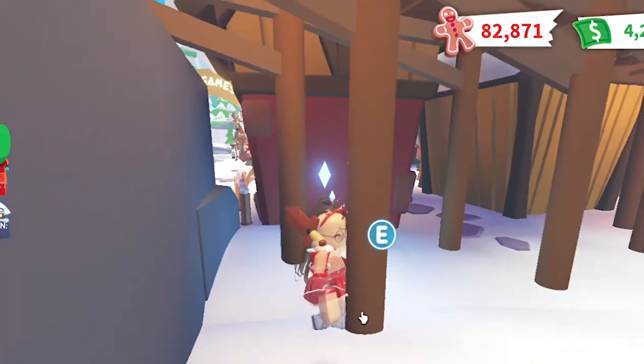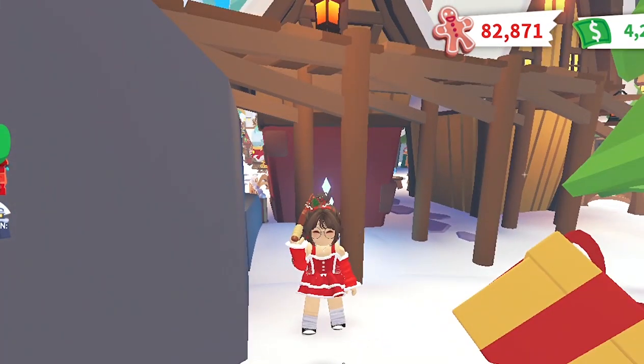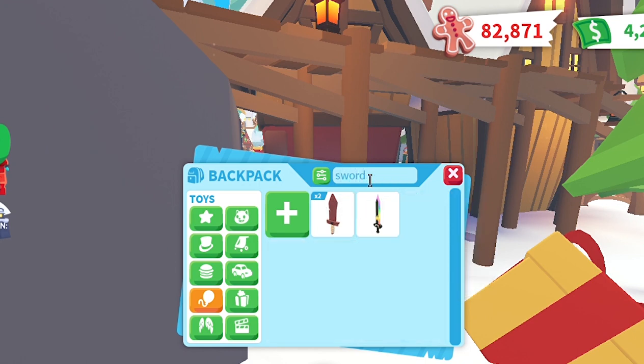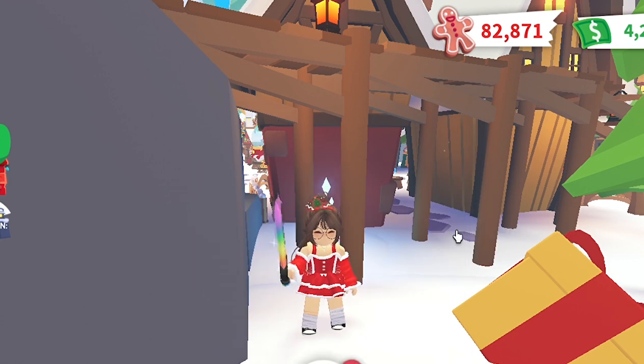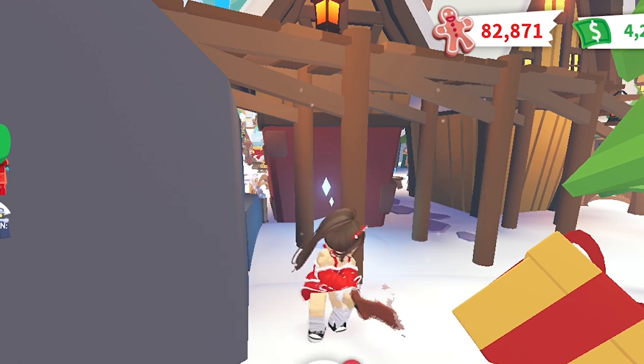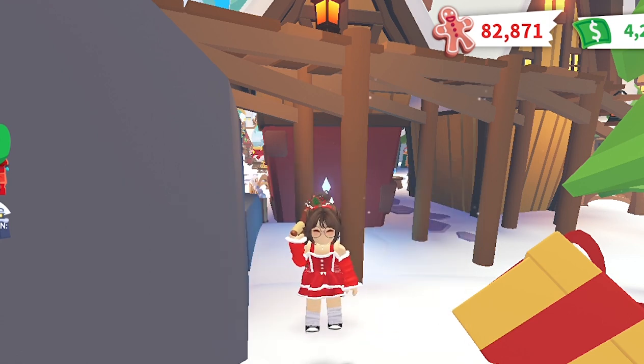I don't know why it's a bit hidden, but I have no idea. We had another sword in Adopt Me which is the RGB Sword and it's so cool, but now we have the Wooden Sword and it's way cooler. Yeah, it's way cooler than that.